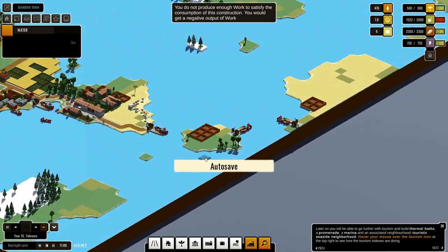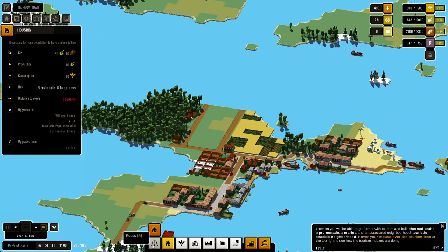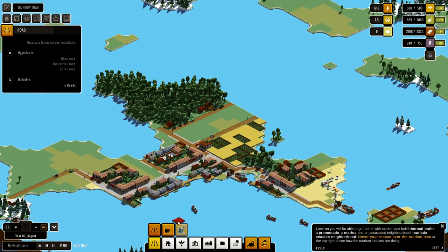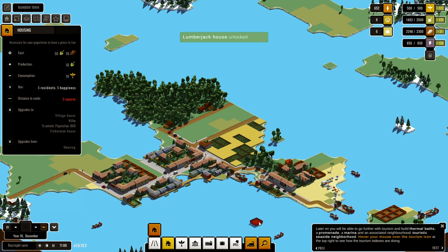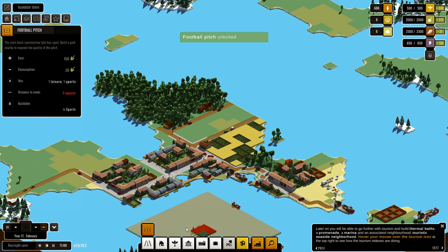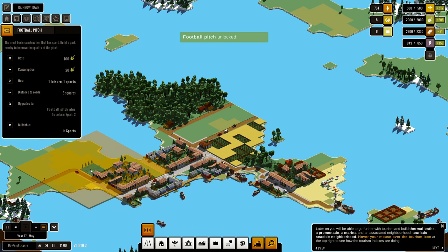We need more work, more work. One, two, three, four, five — that will go quite nicely for the moment. What have we got here? That's fine. Lumberjack house, football pitch — football pitch, yay! That will give you some leisure.